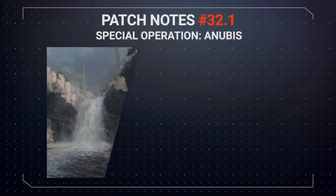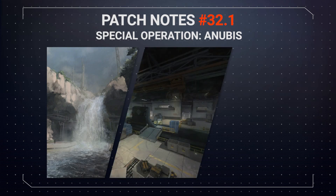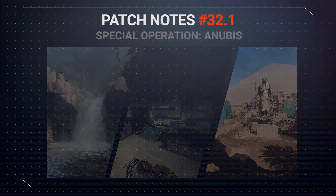Anubis is a three-part epic special operation mission set in Africa, where you fight through canyons, submarine bases and even a pyramid. You will also get up close and personal with Oberon in the second section of the mission. Anubis ships with three difficulty modes and will take you anywhere between 35 to 60 minutes to complete.